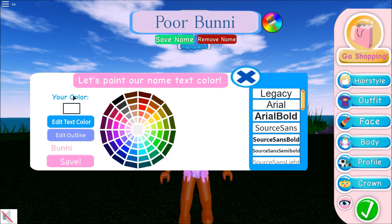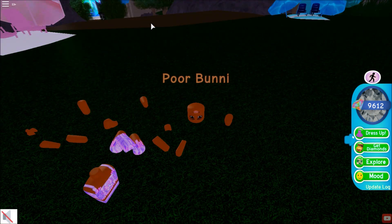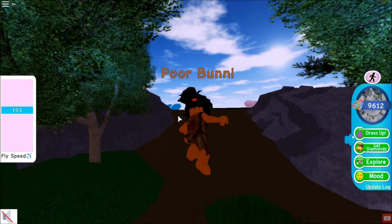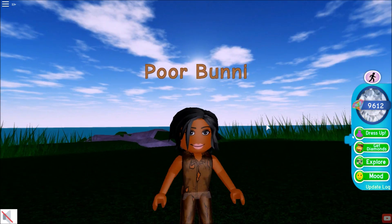I'm going to change my name to Poor Bunny and change the name color to a raggedy color like brown. I'm going to reset because I have an entirely different outfit. Here we go — now we're really poor! All we need is my 14 diamonds from the other video, because you guys are really memeing me for that.